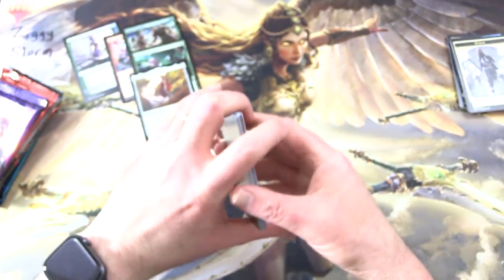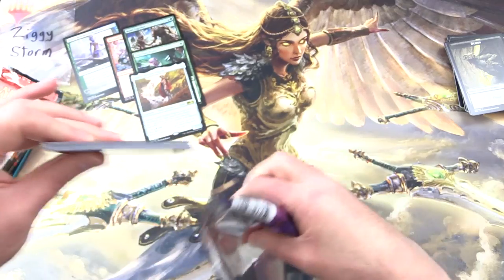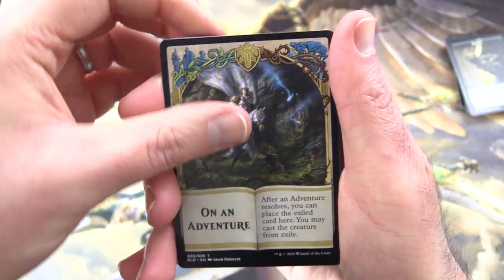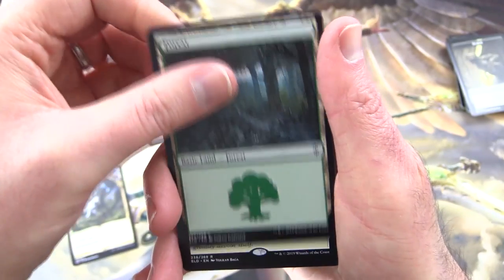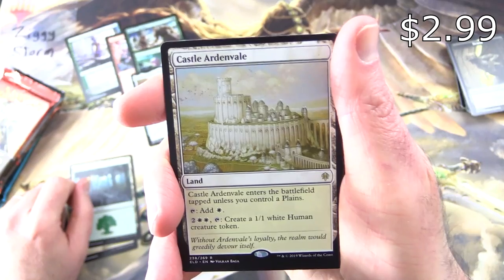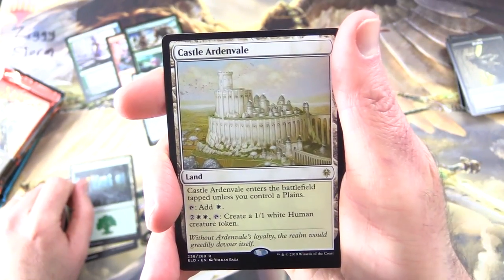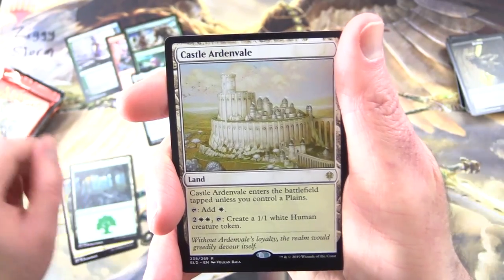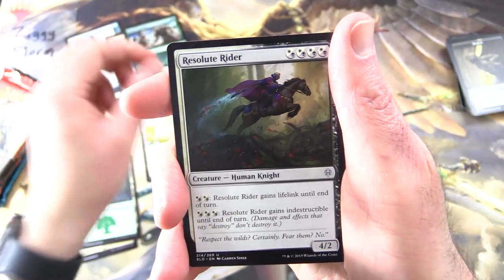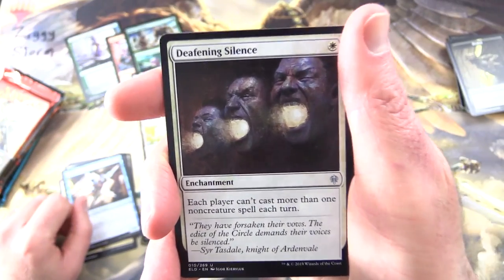Onto Throne of Eldraine. We're still on the Japanese packs, so everything's back to front. We are on an adventure! A forest, and the rare is Castle Ardenvale — a land that enters tapped unless you control a plains. You can tap it for white, and for 2 and 2 white, tap to create a 1/1 white Human creature token. Uncommons are Resolute Rider, Fairy Vandal, and Deafening Silence.